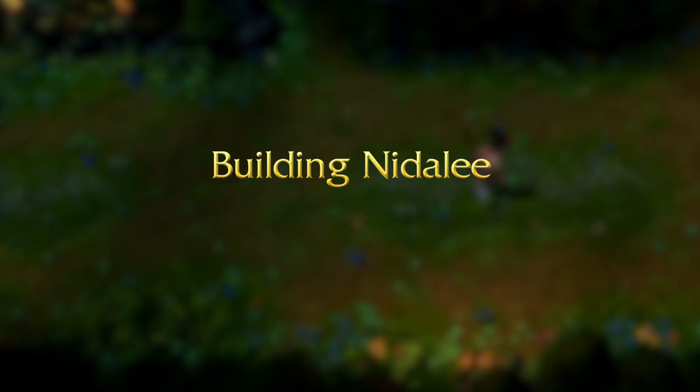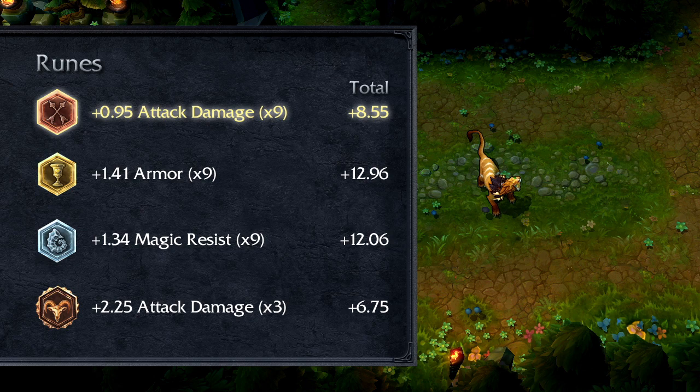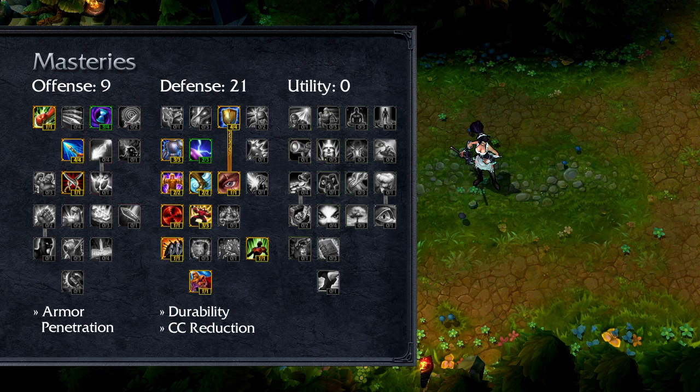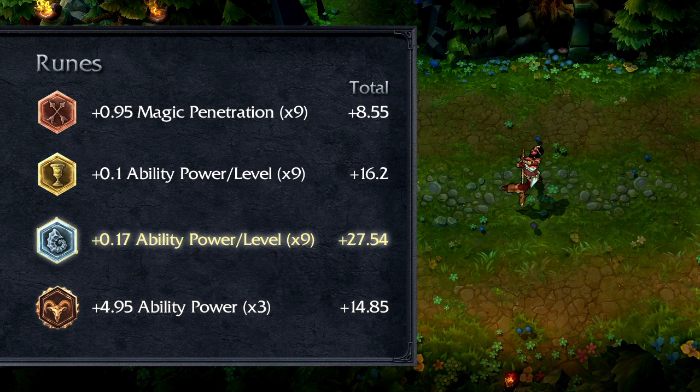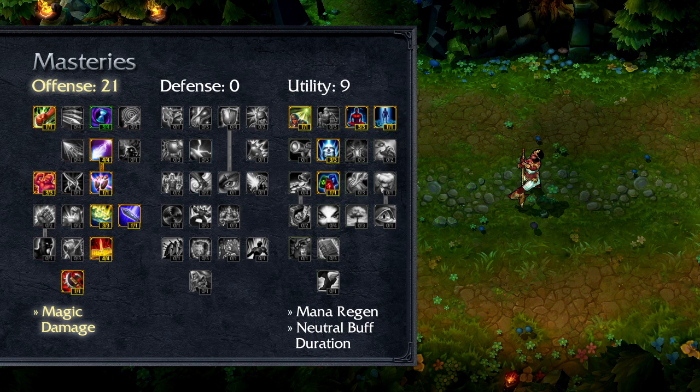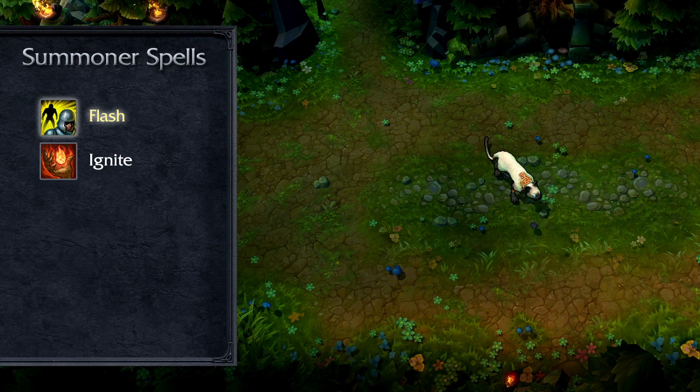There are two example Nidalee builds to highlight, but find what works best for you. For a melee-focused fighter, take Attack Damage Marks, Armor Seals, Magic Resist Glyphs, and Attack Damage Quintessences, with 9-21-0 Masteries taking Armor Penetration in Offense plus Durability and Crowd Control Reduction in Defense. For a long-range mage, take Magic Penetration Marks, Scaling Ability Power Seals, Scaling Ability Power Glyphs, and Ability Power Quintessences, with 21-0-9 Masteries focusing on Magic Damage in Offense plus Mana Regeneration and Neutral Buff Duration in Utility. In either build, take Ignite and Flash for Summoner spells, allowing you to safely skirt around the back or dive in for a quick kill.